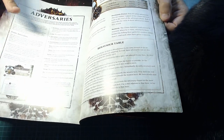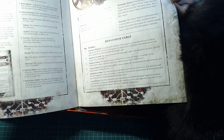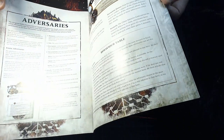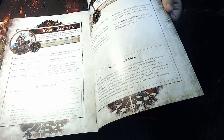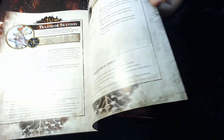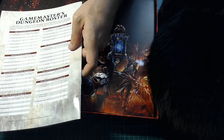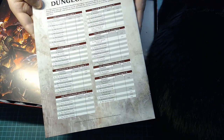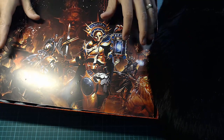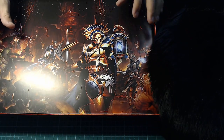Here's a bit of a negative for the game: the adversary stats are in the book rather than on separate cards. As a GM you don't want to be flipping through the book during play. I'd like these to be on separate cards — you could apparently buy them separately, but you can't get hold of them anymore, so I might just photocopy the relevant pages.